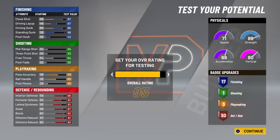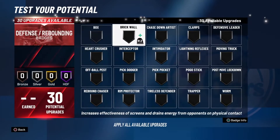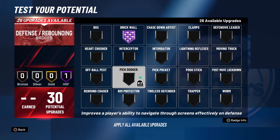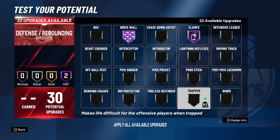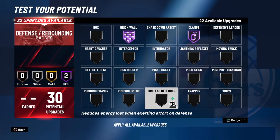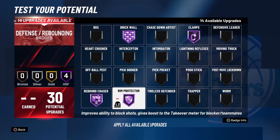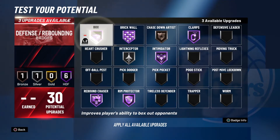MyPlayer creation couldn't be the same on PS5 — it just couldn't, it doesn't make any sense. By the way, you can just watch for the badges — this is not a live video, I'm just commentating over it. Just look at the badges and everything. Hall of Fame brick wall, Hall of Fame clamps — you can guard guards and centers, you can guard every position on the court. You have a 92 strength and a 70-something speed.